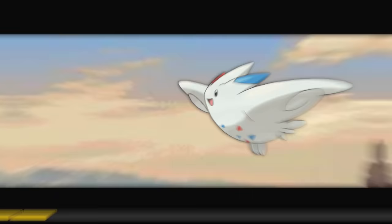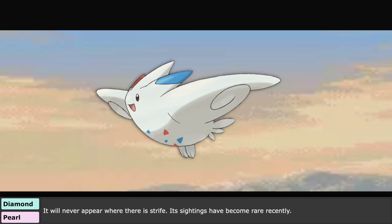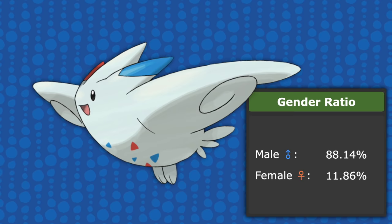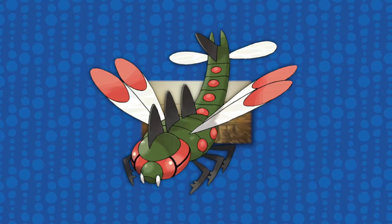Togekiss is cute and pretty — it's like if a dove was also a fairy and an angel. Its Pokédex entries talk about it sharing blessings to those who inspire kindness and peace, and all three of those creatures can be associated with peace. Another entry says: 'It will never appear where there is strife. Its sightings have become rare recently.' Its main body is still very round and egg-like from its pre-evolutions, and its sex ratio being so dominantly male may also point to angels, or maybe even the military since it looks a bit like a stealth bomber.